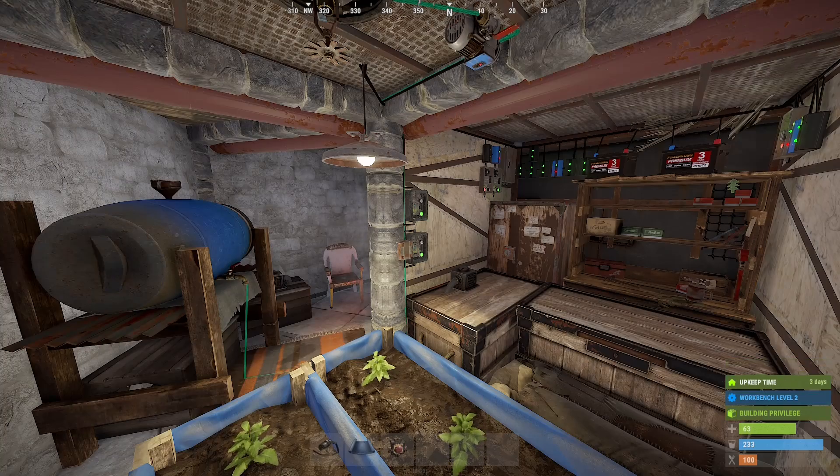Hello, and welcome to Rust Electricity for Beginners, the series where we build a base and your understanding of electricity in Rust, one circuit at a time. My name is Ozzy, and in this episode we're going to introduce two of the most commonly confused components and build a deterrent for would-be raiders.